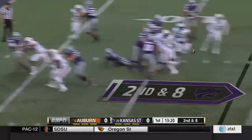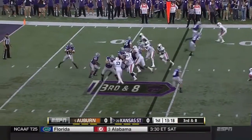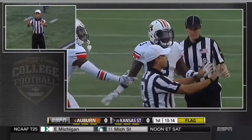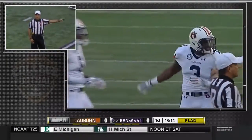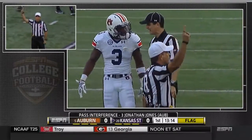Waters in trouble, gets rid of it. The pocket breaking down, contact in the secondary — pass interference on the defense. The ball will be placed at the spot of the foul. First down.